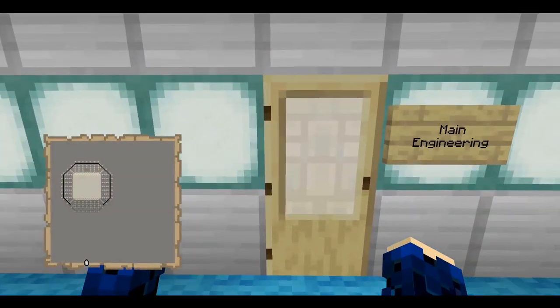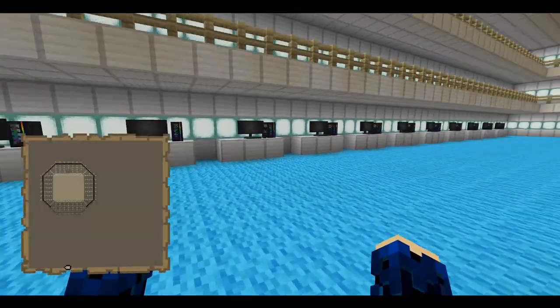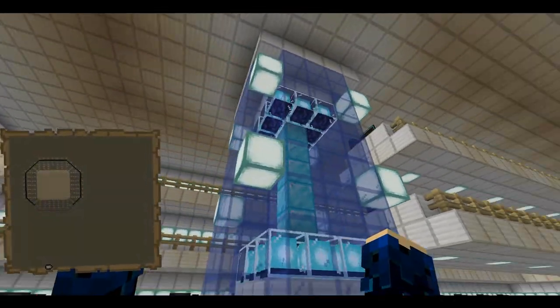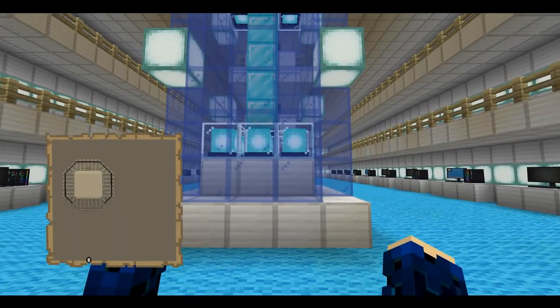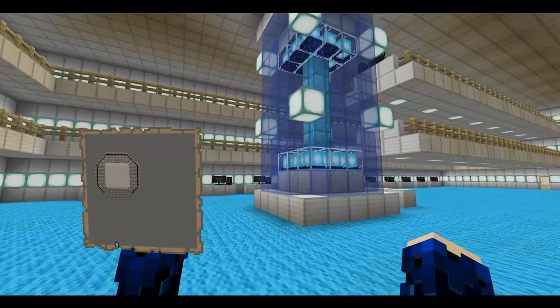But you're not here for the crew quarters — you're probably here to see what I did with the engine. So here we are. This is the main engine, and here's the warp core. Originally it was lava, but I got the idea to use beacons instead. Only one of the beacons is actually active; the other ones are just for decoration.